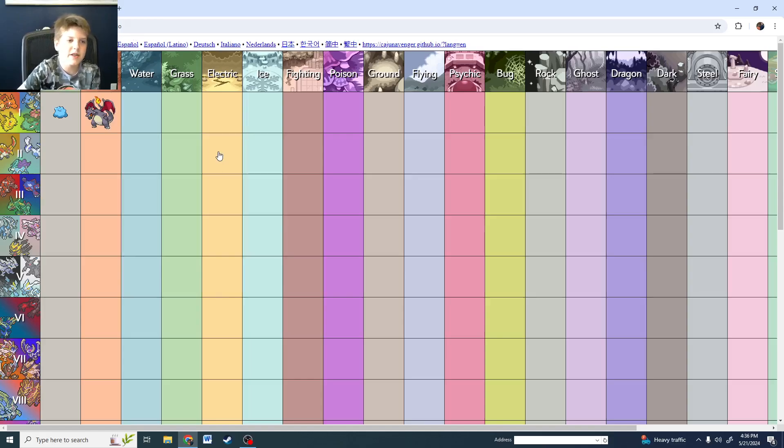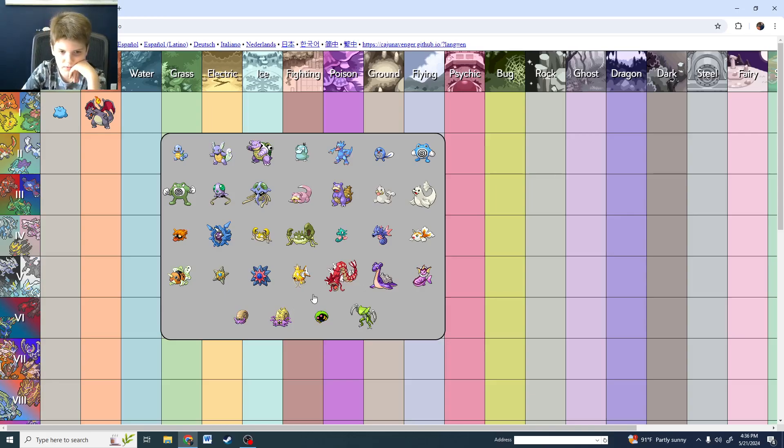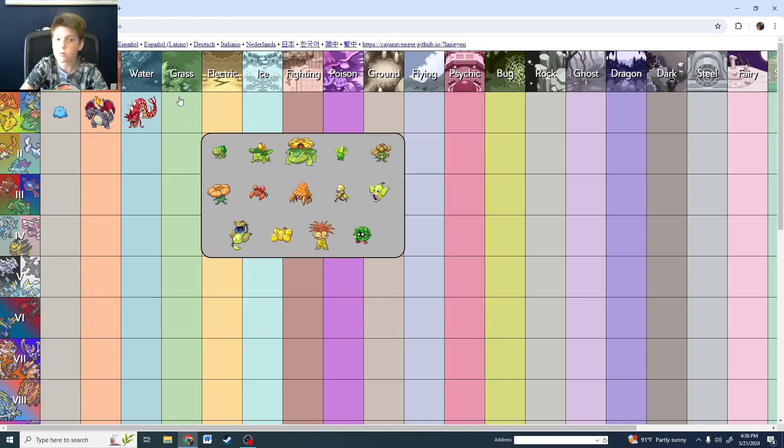Charizard for Fire type — you just got to. For Water type, Magikarp and Gyarados are both great. I'm between Magikarp and Gyarados, but I'm going Gyarados. It is one of my favorite Pokémon.